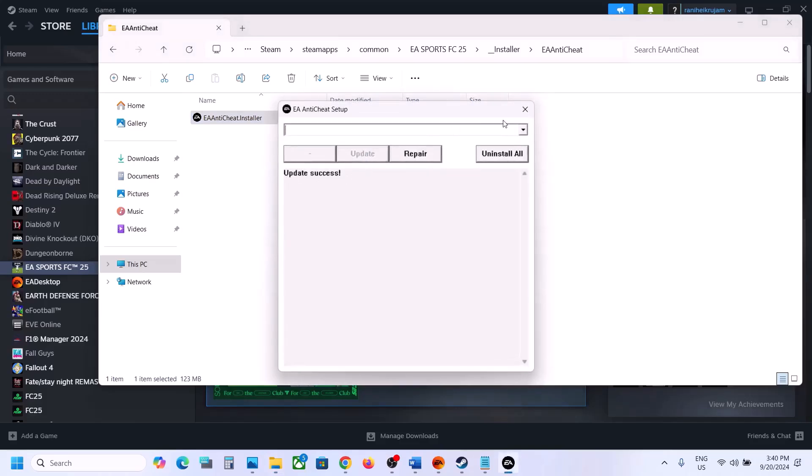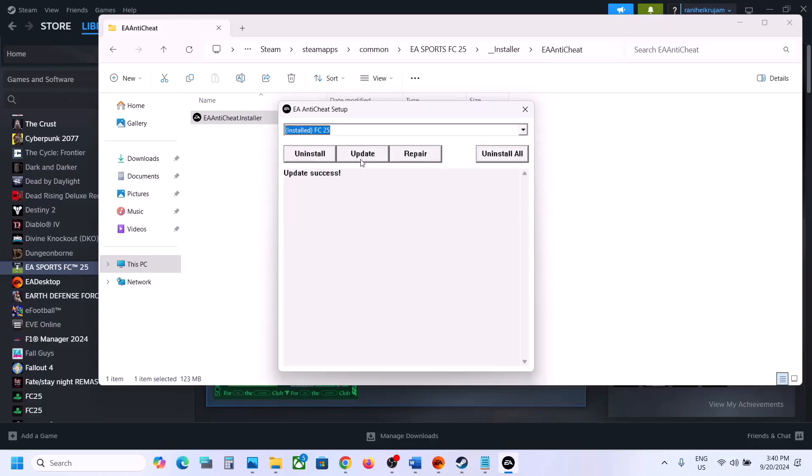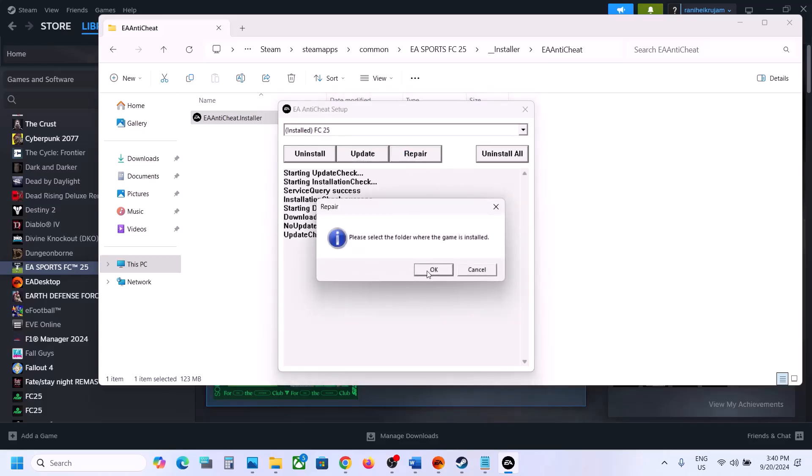You will see 'Update Success.' Now go to the drop-down, select FC25, and click Update once again. Once the update check shows success, launch the game and check. If still not working, select FC25 again and click Repair.